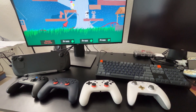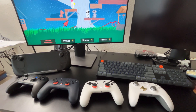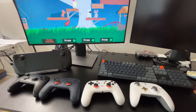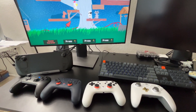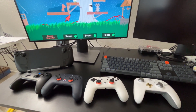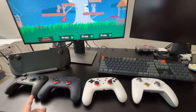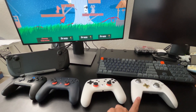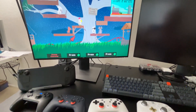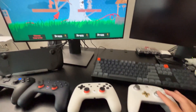I just wanted to make a quick video on how to set up controllers for the Steam Deck. This can work for any controllers - I tried it with four PS5 DualSense controllers, the official Nintendo Pro Switch controller, an off-brand one, and two Stadia controllers. As you can see on the screen, first player is already in.